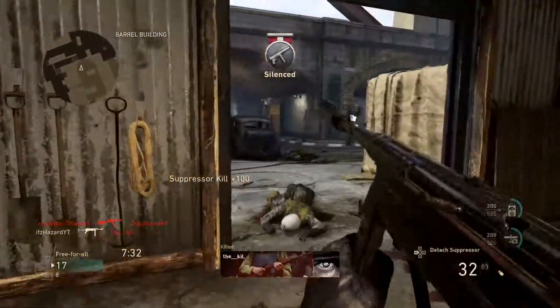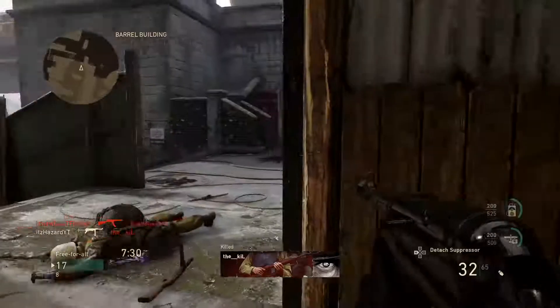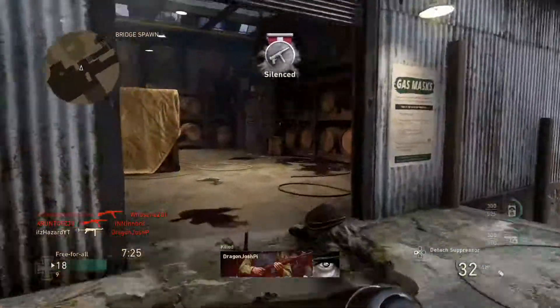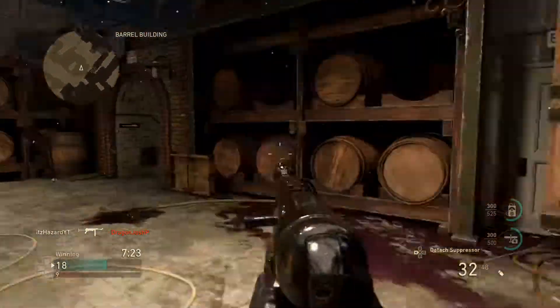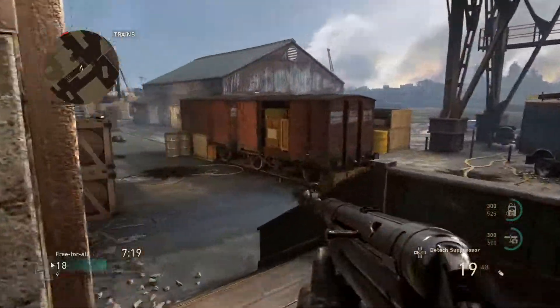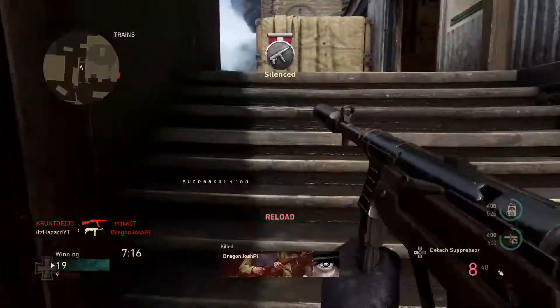Lastly, for the Russians, even though they're not in COD World War 2, I'd like to see the Mosin Nagant added. They have the Kar98k and the Springfield rifle, but not the Mosin Nagant. It's basically a bolt-action Russian variant of the rifle and it's pretty cool in my opinion.